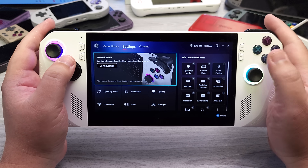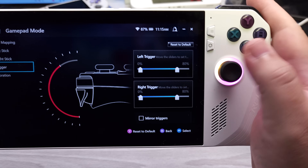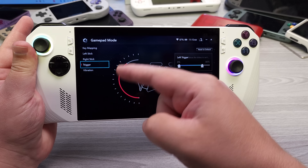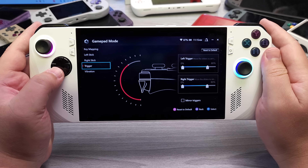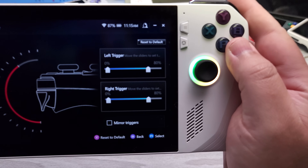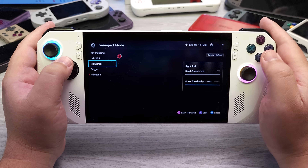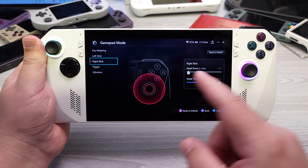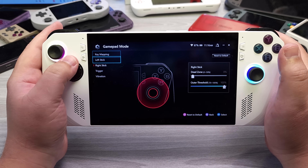Another thing I want to mention is the gamepad configuration. Going to the trigger settings, I've set 80% — meaning when I press down 80% internally, that becomes the new 100%. You can tweak this depending on your needs; having maximum fidelity is great for racing games or anything needing granular pressure control. You can set both mins and max. There's also vibration intensity, left and right stick dead zone, and outer threshold. How it's set up right now is really great for the analog sticks, and you can adjust if you start to get stick drift.